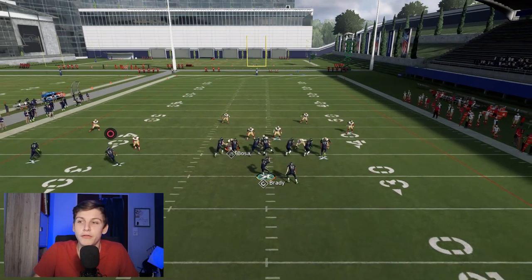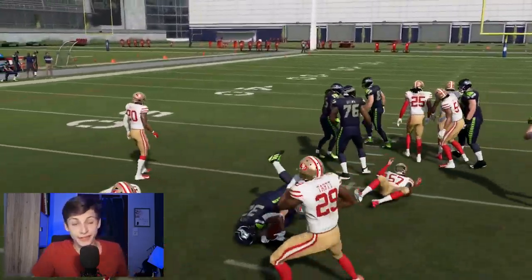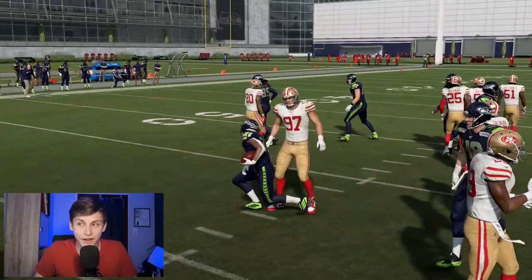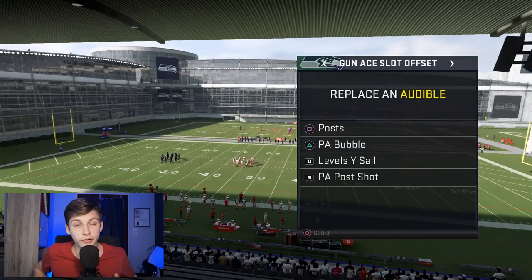The PA Bubble is a really good run play inside zone. It's really good because you have so many blockers out there, so even if you don't look at the bubble, the run is going to pop very easily. I'd generally recommend you to always hand off to the running back because the blocking is really good and the chance of throwing a pick if you misread the play is quite high.